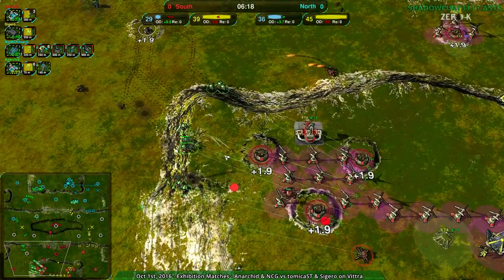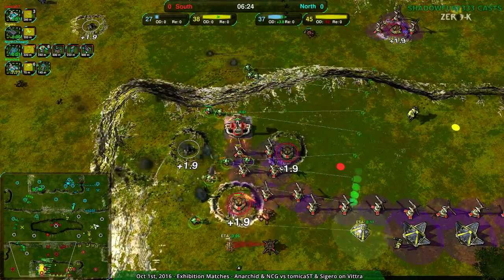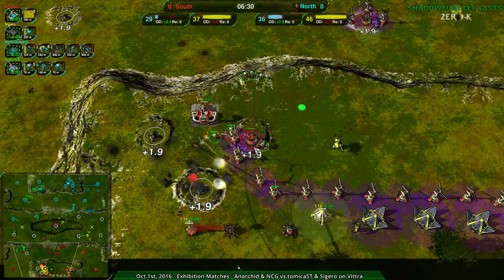Atomica is going to die. There are a couple of recluses but no Redbacks, or really any static defenses in the base at all. Atomica is basically getting ruined. Sigeru being forced back. Anarkid doing a massive number here.